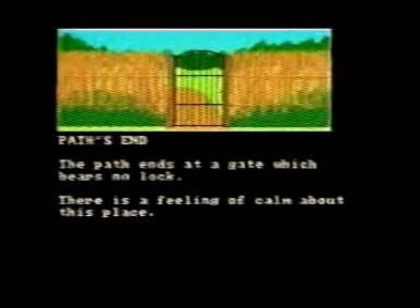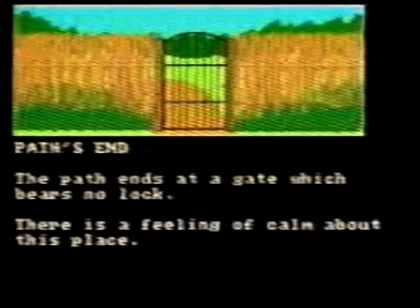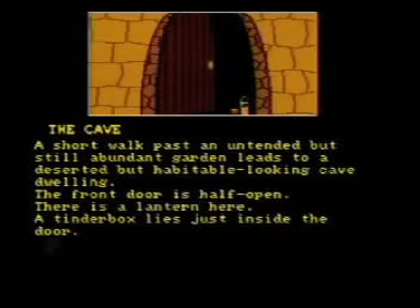Yeah! Player types S. Player types: open gate. The gate swings open easily, and the path continues to the south. Player types S. The cave. A short walk past an untended but still abundant-looking garden leads to a deserted but habitable-looking cave dwelling.